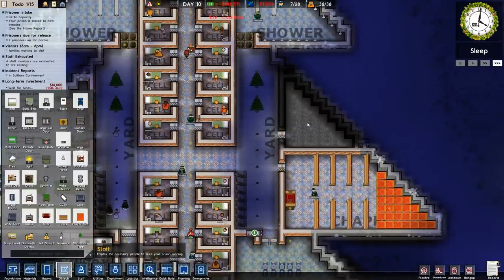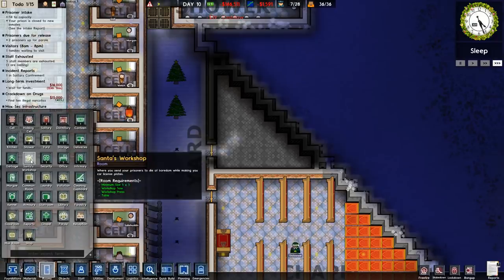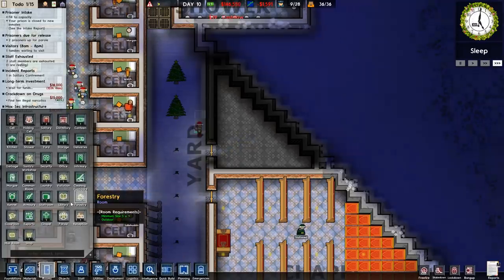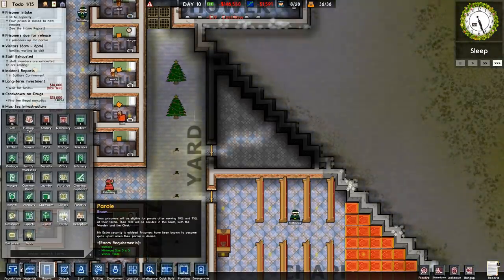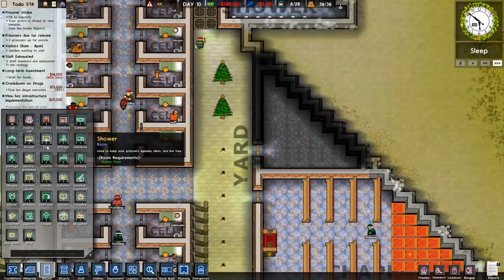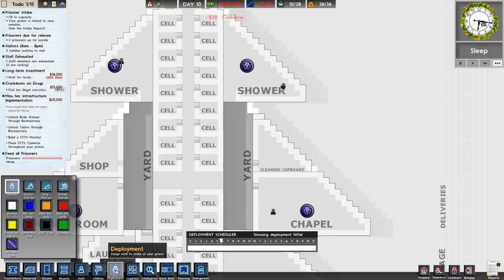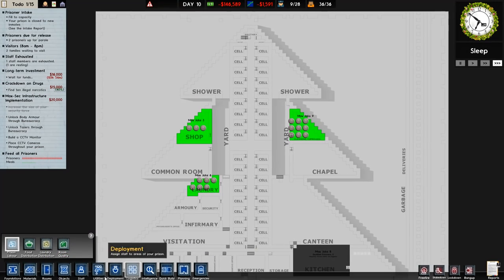What else do we need? We haven't got something in this corner here. Santa's workshop wouldn't fit. Morgue would, but we don't really need it. Library, forestry, classroom, exports, mailroom, parole - no to all of those. We can't have a holding cell either, so the only thing we can really have that's useful is a cleaning cupboard. Fine, I guess. Prison labor - let's just assign nine people to it. Why not?